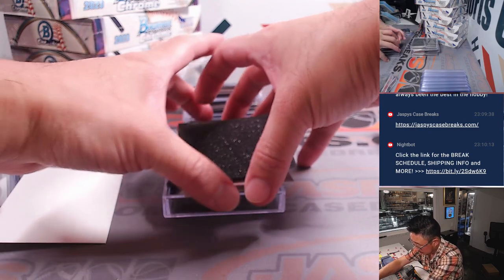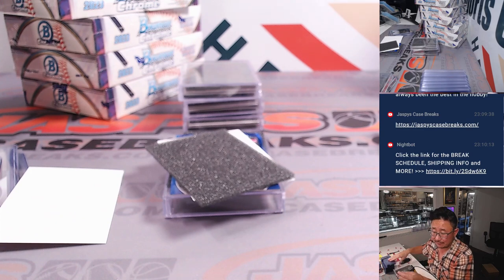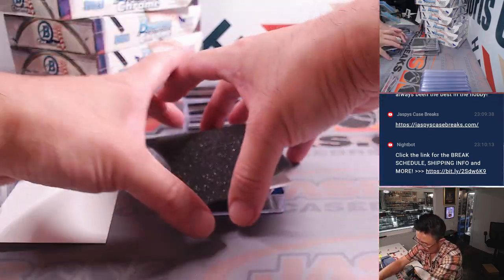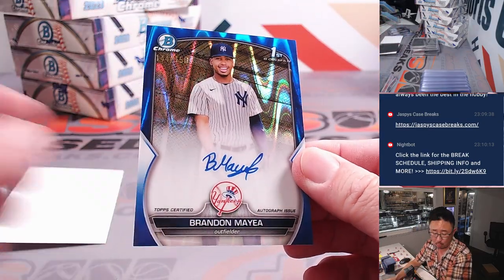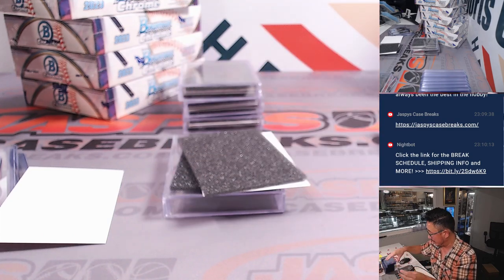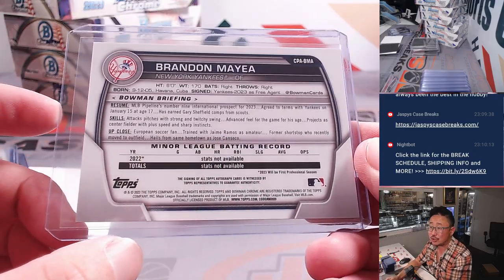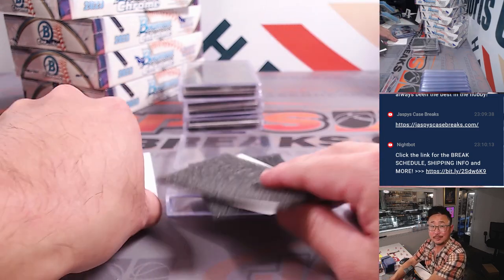I see some blue down there too. We've got Griff McGarry for the Fightin' Phils — Zach with the Phillies. Fourth rated Phillies prospect, nice. And we've got blue — Brandon Maia, 144 out of 150, blue ray wave autograph. One of the bigger names in this set — Ivan with the Yankees, number nine international prospect in that class. Congrats.